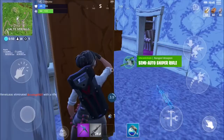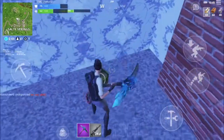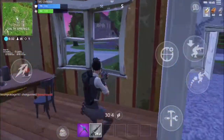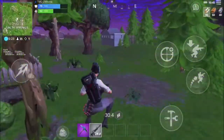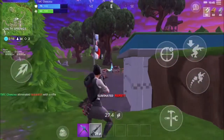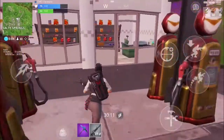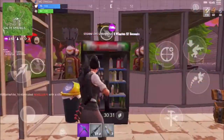So I decided to go under the stairs and laser him. He had more health than me, but then I broke the stairs so he would fall down, and somehow he missed his pump shot — which was really lucky — and that's how I got the kill. Also, in this clip, you should never hide behind a car like this guy. You should always build around yourself when you're trying to heal so people can't shoot or snipe you.